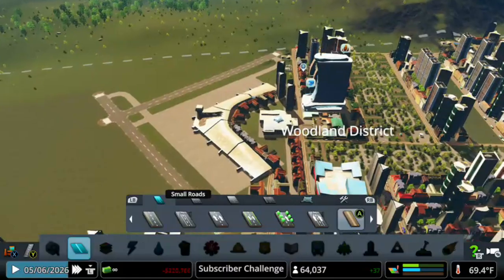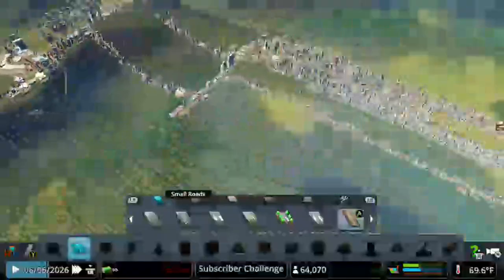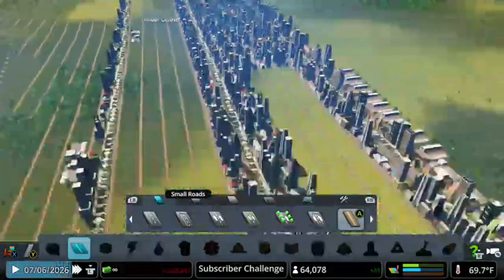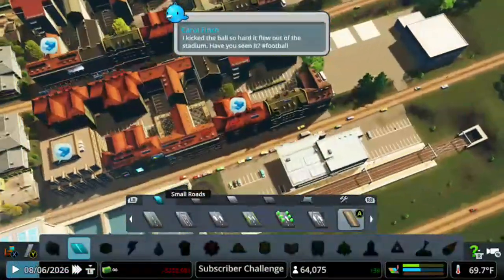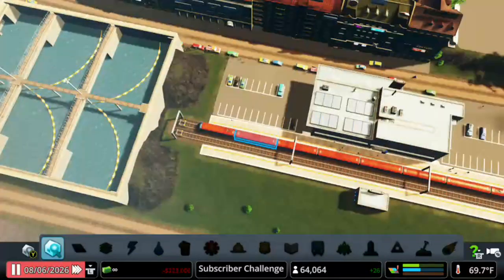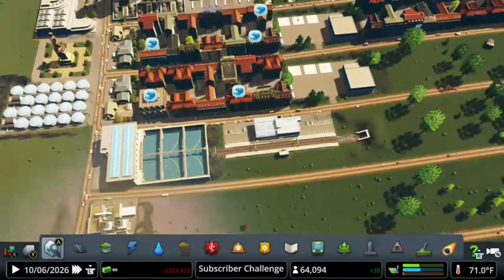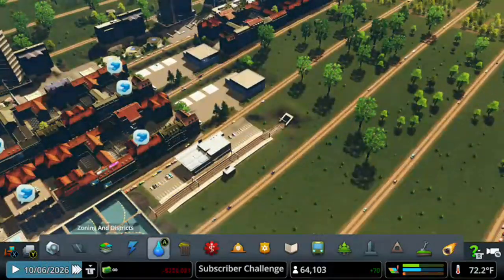We don't really have an airport towards this side — oh wait, we do have one right here. Interesting, just trying to figure out what the real problem is. You can definitely see some people arriving, which is massive. There's quite a lot of people arriving here, which is good, which means we're going to decrease the traffic on the other side. That's basically what I made this for.